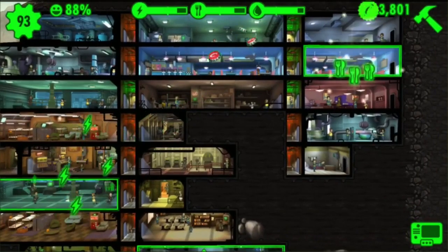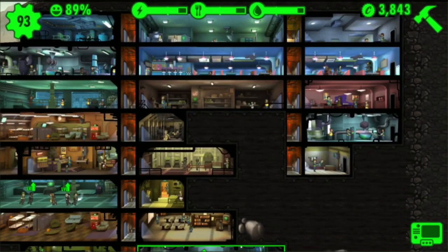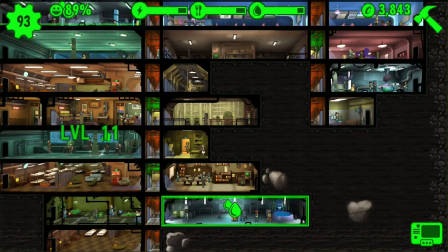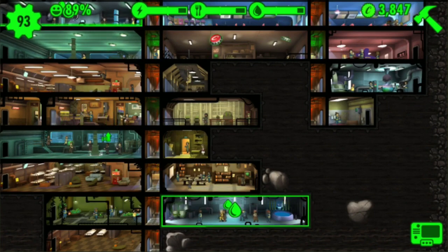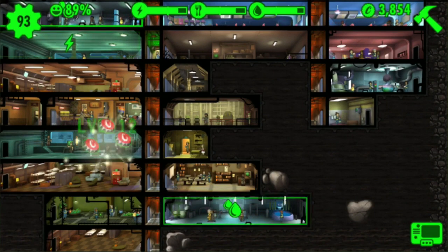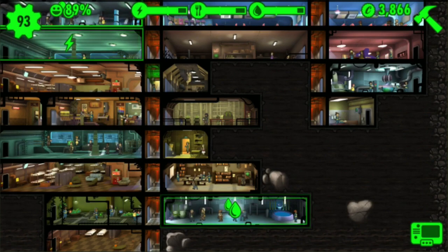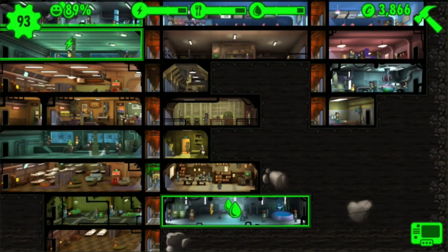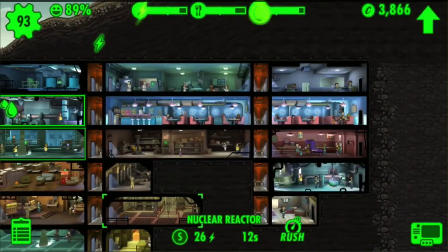This is the best part — when you get the overseer's office leader, every time someone levels up you get coins equal to their experience. So when you have like 100 dwellers and 20-30 of them are level 20s or level 30s, you're getting a couple hundred coins every time they level up, which is really nice.